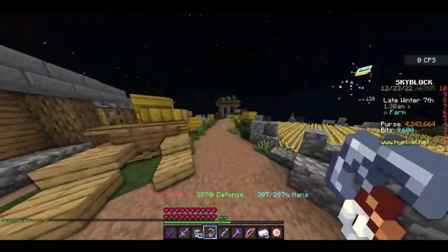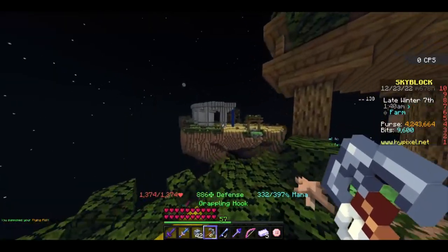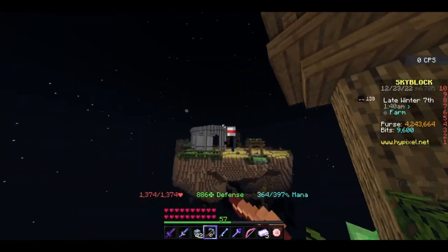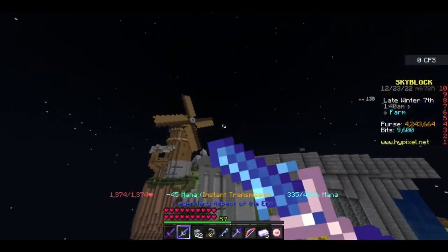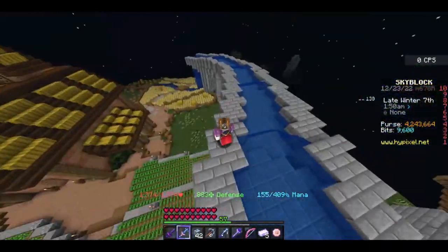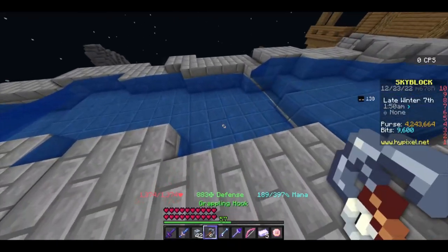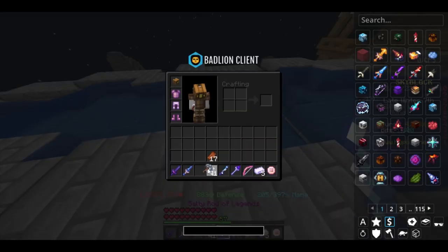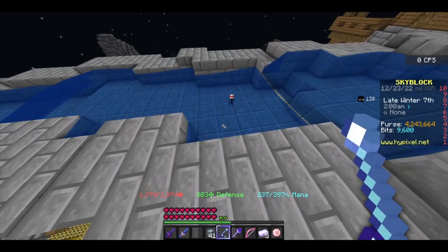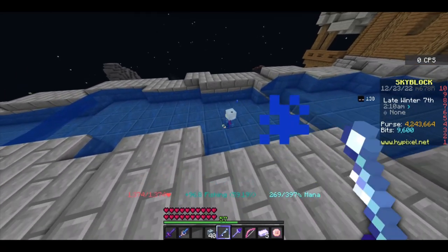You come to the barn right here and go to this island without using the teleport pad. Just get on this gray thing, and what you do is you fish right here and let all the things fall down there.